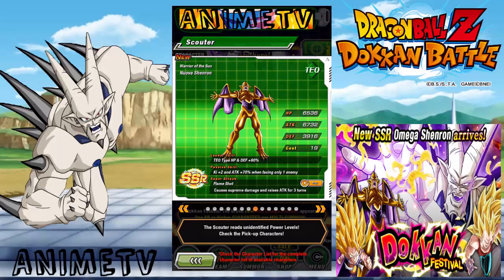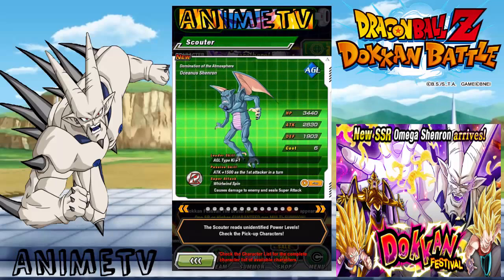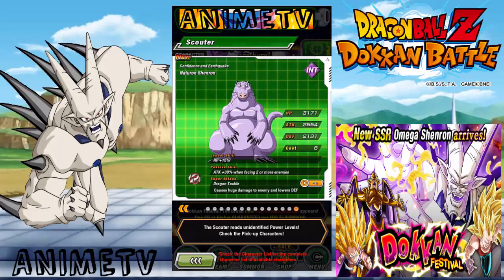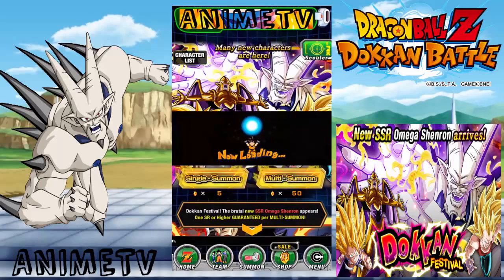Nova Shenron — I did actually get him. And then we have the others. Oceanus Shenron here — he has shocking speed and he's a sealer. So hopefully we can get someone good. If it's Omega I will be very, very happy. But let's go guys — multi. Wish me luck.